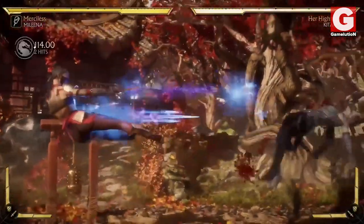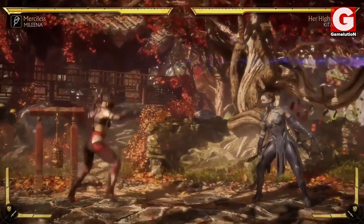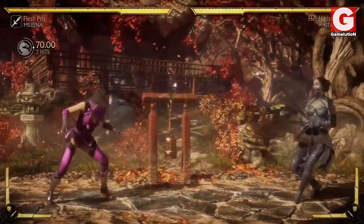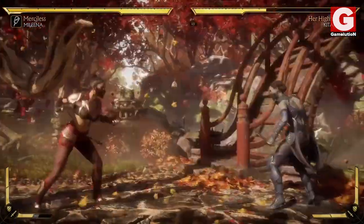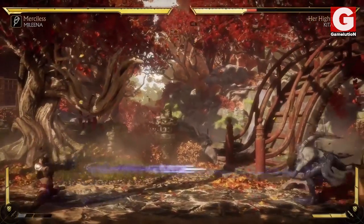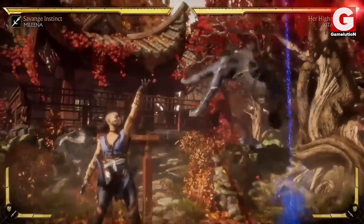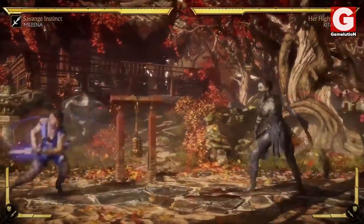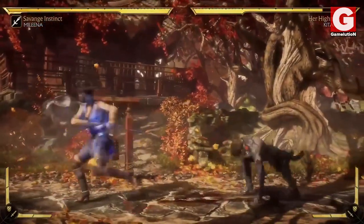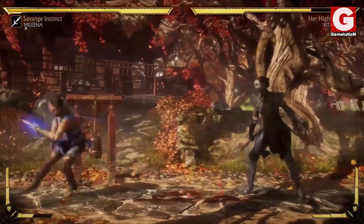Now we cannot talk about Mileena without mentioning her signature weapon, the good ol' sai. In MK11, Mileena retains the classical Sai Blast, which can be amplified by throwing double low sai, similar to MKX. However, there's a brand new move associated with her sai called the Sai Drop, where she slides one of her sai on the ground and the player may decide when to lift it up — from there it will come back down to crush your opponent's skull.